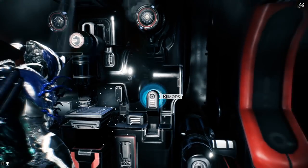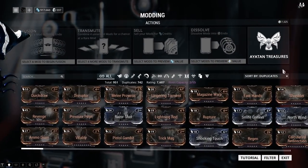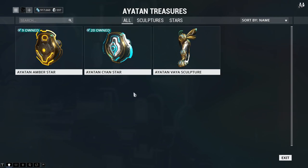By coming down to your mod bench and going over to the Iotan treasure portion, this is how you can earn more endo very easily. I hope you haven't been selling these in the inventory thus far. A sculpture has a very low rare chance of dropping in your missions — you probably won't see them very often. I'll talk about how you can earn one once per week easily.